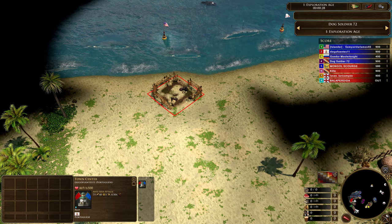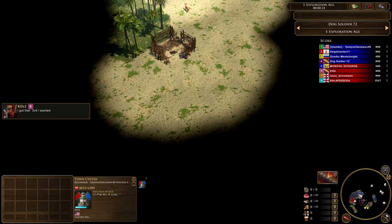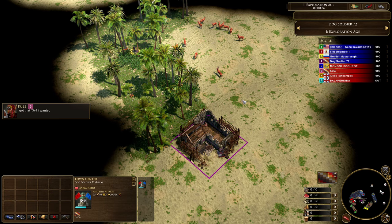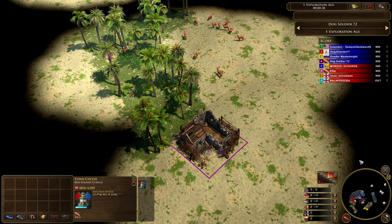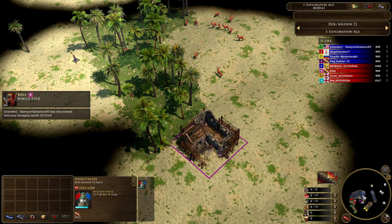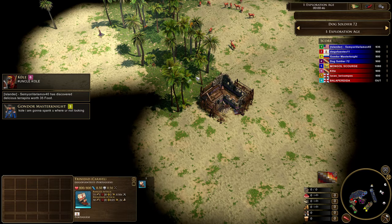So this is a 4v4 nomad game. For anybody unfamiliar with nomad, you're able to actually choose where you want to put your town center down. I'm playing as Dog Soldier 72. This game was a smurf-only game — you can only come to the game if you were smurfing. So I decided to jump on Dog Soldier 72, do a little bit of smurfing. And in this game, I'm going to be playing the Inca.